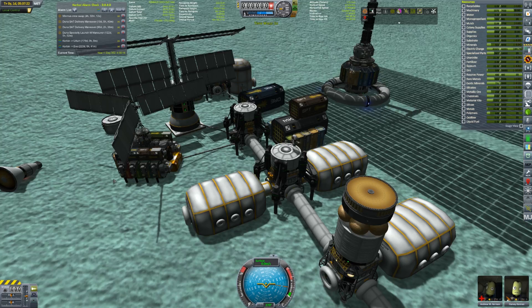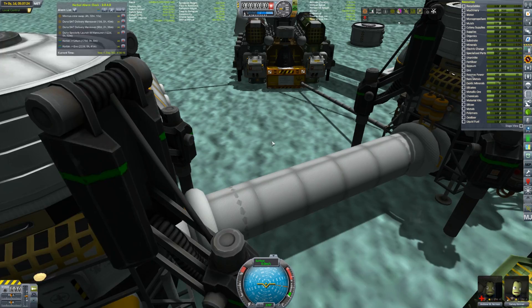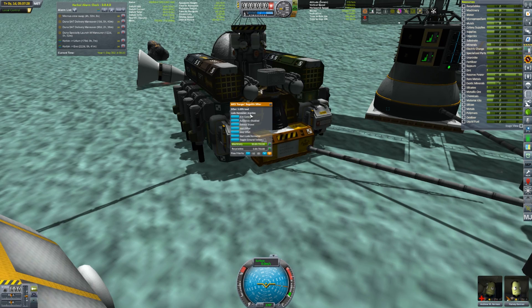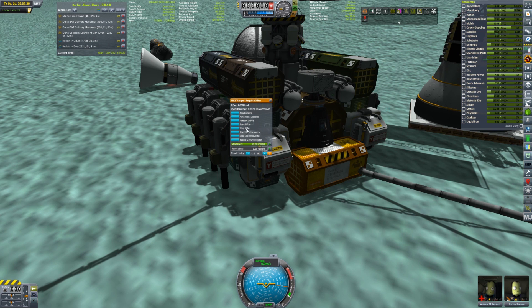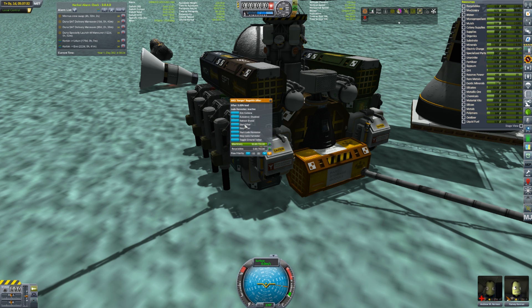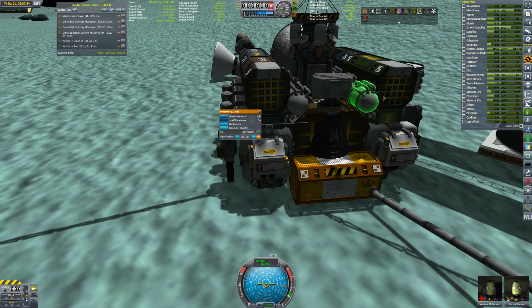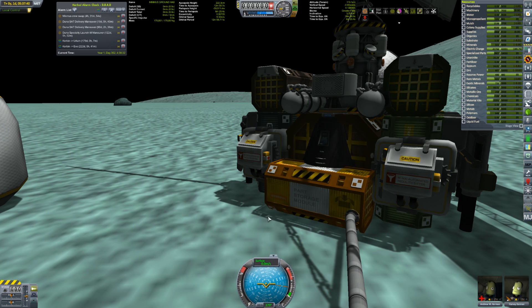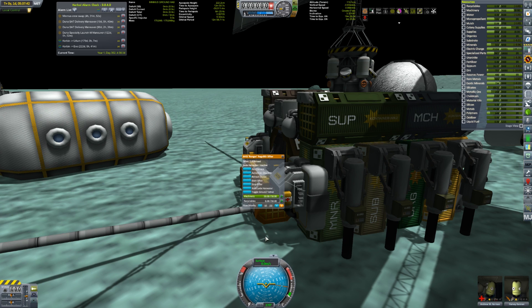Are they working though? Is this actually going to work now? I could say start sifter but it says inactive - the load harvester is inactive. If I say start load harvester it says it's missing the resource load. What's the sifter doing right now? We're getting dirt - dirt's being put in, that's what we're getting. Sifter's at five percent load - what is it sifting, what is it getting me? I don't know. I thought it would sift dirt, like change dirt to something else. Maybe I need this to be running - this has no machinery in it, so let's get some machinery in this as well.